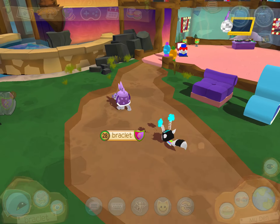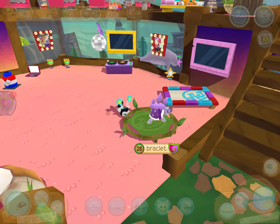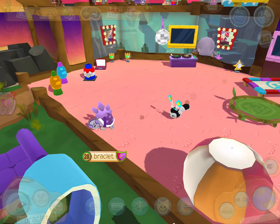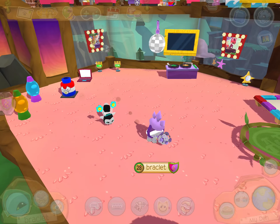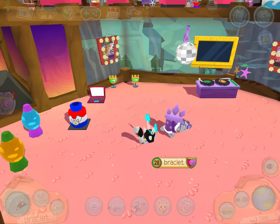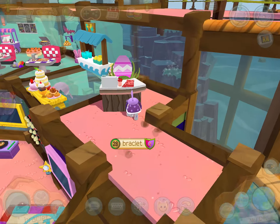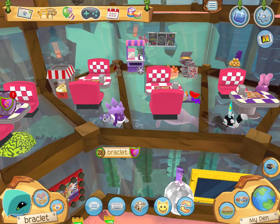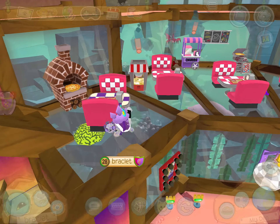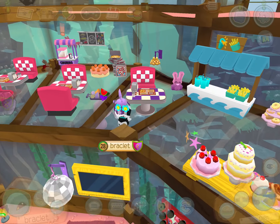Now if you go inside my house on the first floor you'll see some trampolines, a disco place, and some fun stuff. This is mostly my party house — this is where I do fun parties. Now if you go upstairs you'll see my kitchen area: I have some popcorn seeds, an oven, churros, and lots of fun stuff.